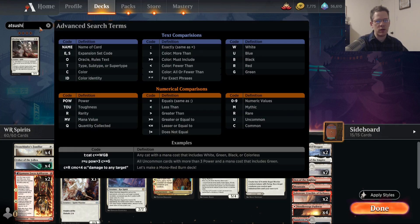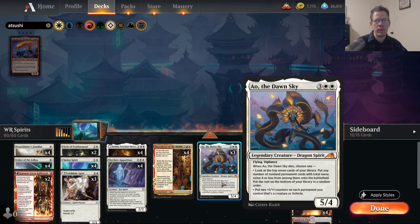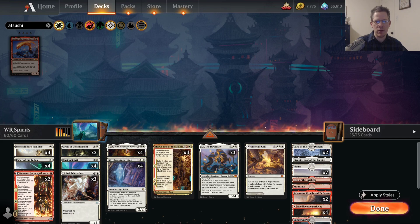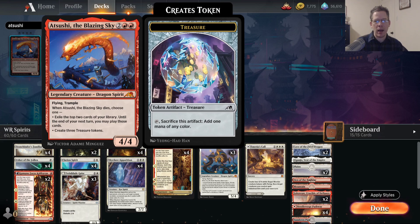One other card that's a consideration is Atsushi, the Blazing Sky — the red Flying Dragon Spirit, a 4/4 for two red and two. When it dies, you exile the top two cards of your library and can cast those until end of your next turn, or you get three treasure tokens. I don't think either of those abilities is nearly as good as the first ability on Ao. Also, in basically any aggressive two-color deck, I really don't want to have double-colored cards in both colors. I've got a bunch of double white stuff, so I really want to stay away from double red cards — you're going to have to mulligan less if you can slant your mana in one direction.